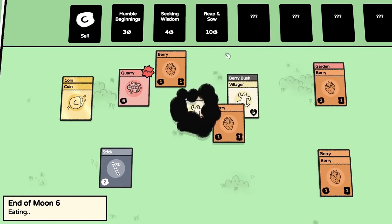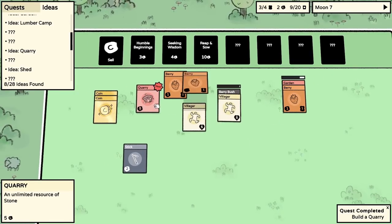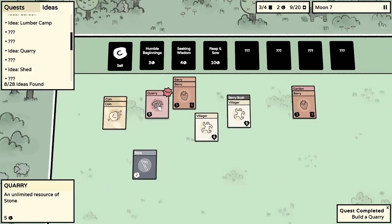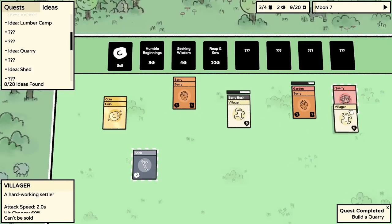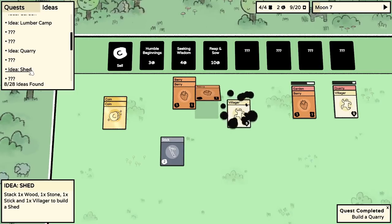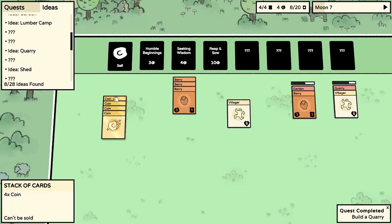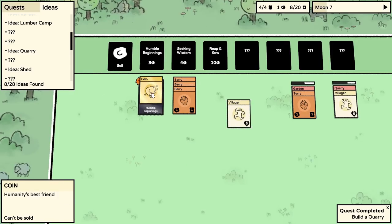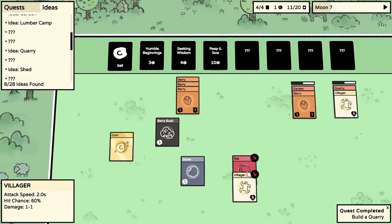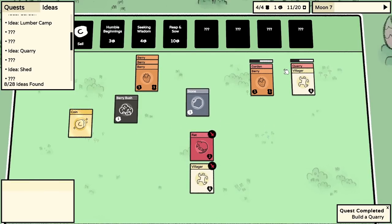Feed the villagers - maybe soon you won't have to eat berries all the time. All the humans were fed. What does the quarry do? An unlimited resource of stone! That's really helpful. Put it over there, villager go work on some stone. We've got a couple of coins. Sell the stick, get some coins, go to Humble Beginnings. We get another berry bush and a rat. Go and fight the rat - it might drop resources! The rat drops a coin. It's a very profitable rat.